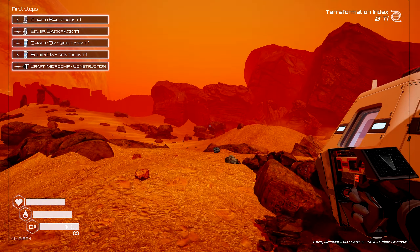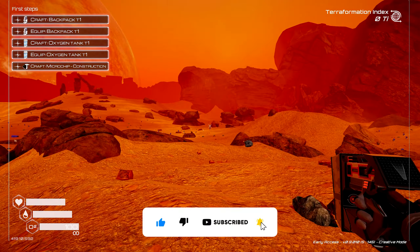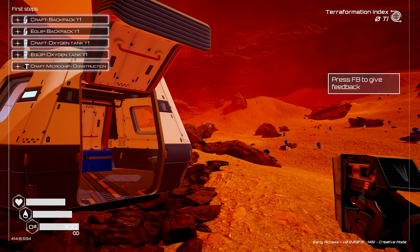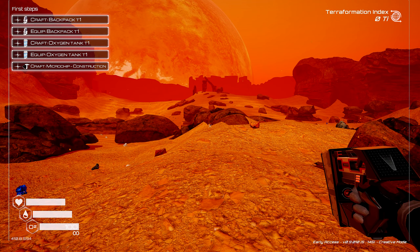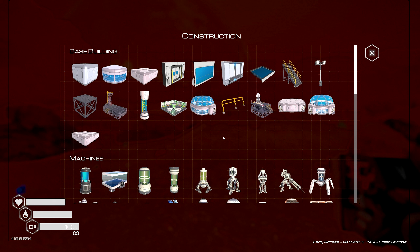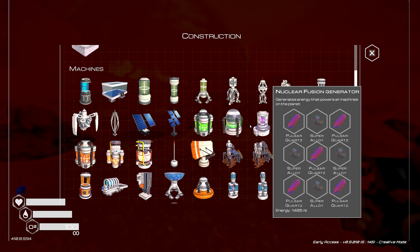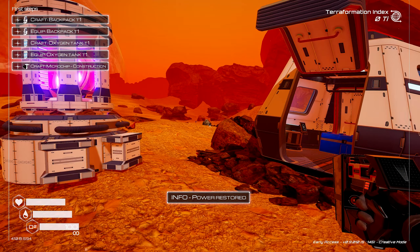Here we are in our brand new creative mode game. We can't fly, we can't do anything special — but the one thing you want to know is that you can craft anything you want. You hit that Q button and you're now crafting. So let's say we want the ultimate power — nuclear fusion. Let's click on it. It looks like we don't have enough resources. But click on that, and guess what? You didn't need any resources at all.